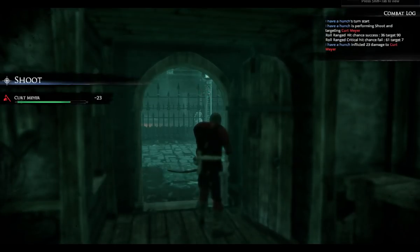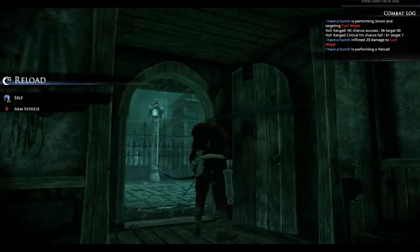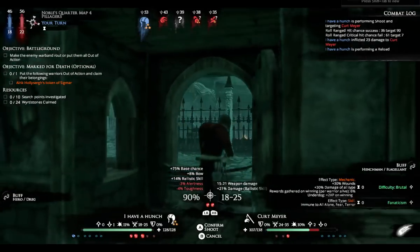That 23 means it was a hit. I can reload with his bow and arrow and try that again.